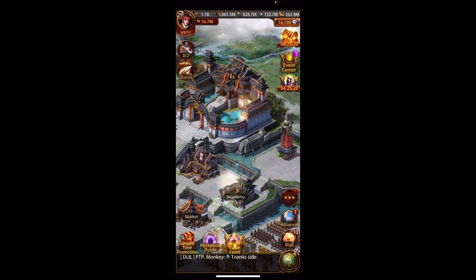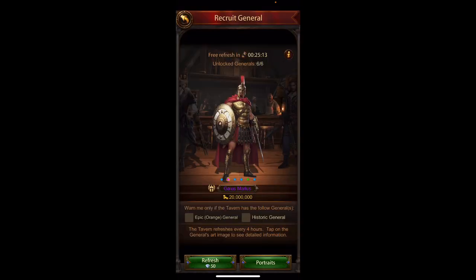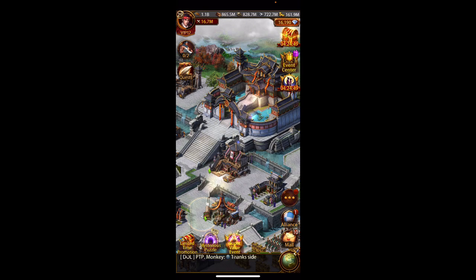Hey guys, welcome back to Evony with Genghis on server 68. Today we're going to talk about setting up a gathering general. First thing you should do is go into the tavern. I'm borrowing a friend's account because I wanted to do some refines — I'm just not going to waste refined stones on my main account for a video, because those refined stones are really precious. Anyway, here is a gathering general for him — this guy specializes in ore.